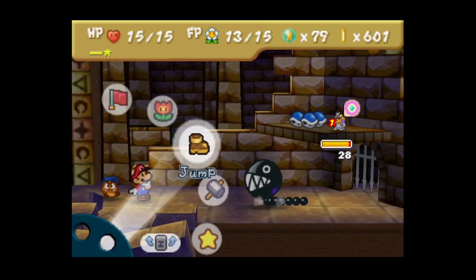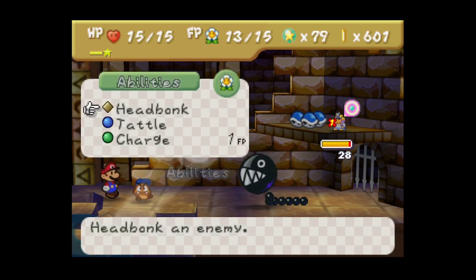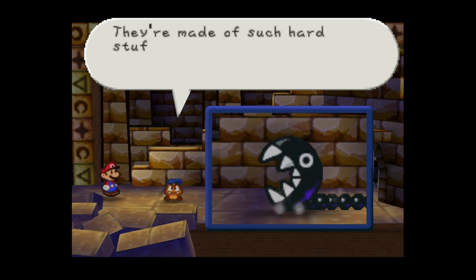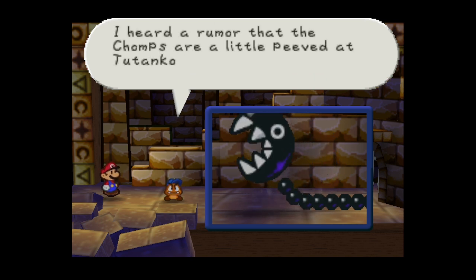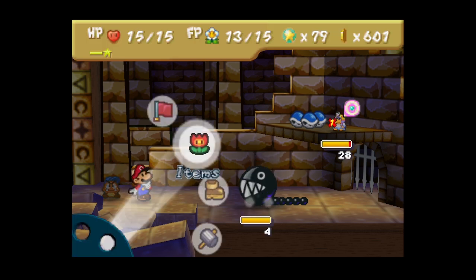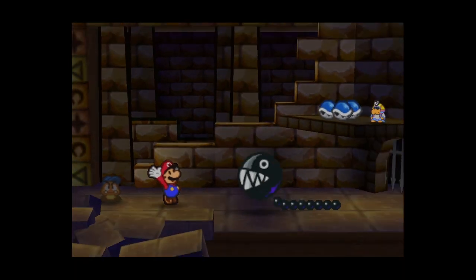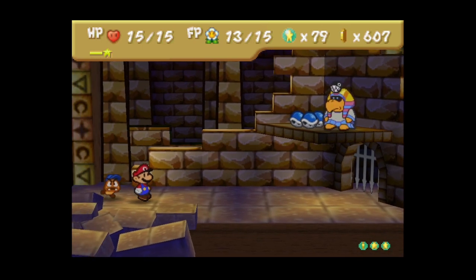He has one more turn before the shrink wears off. Let's tattle the Chomp now. They're made of such hard stuff that most attacks won't even faze them. Apparently the Chomps are a little annoyed at Tutankoopa because he works them so hard. That's why we should use a Thunder Rage - it kills the Chomps instantly and does good damage to Tutankoopa as well.